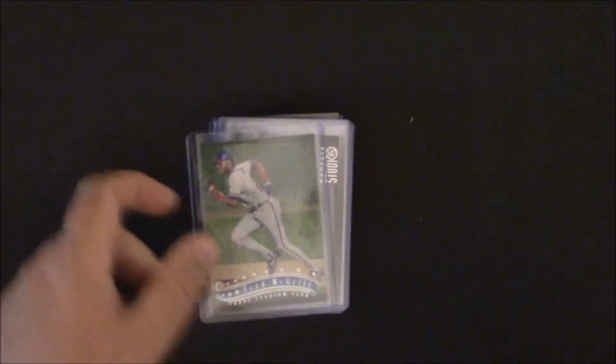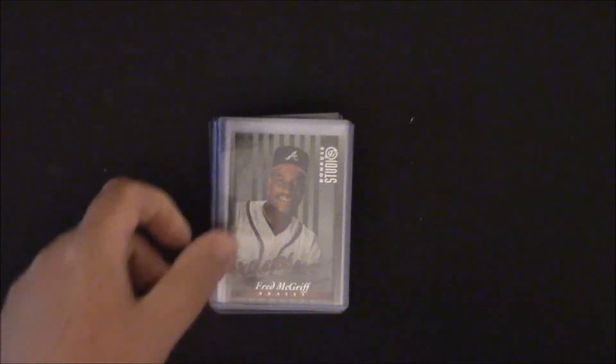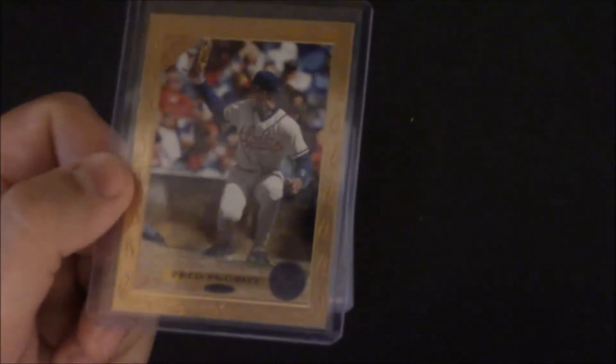Stadium Club. Stadium Club Member Matrix — the Matrix and then Members Only. Studio. Got the Studio Press Proof. And base Topps. Topps Chrome. Topps Chrome Refractor. Gallery. This is the Gallery Players Private Issue.